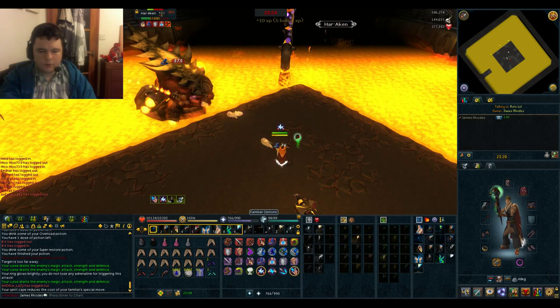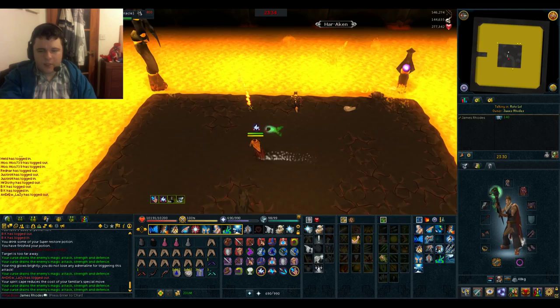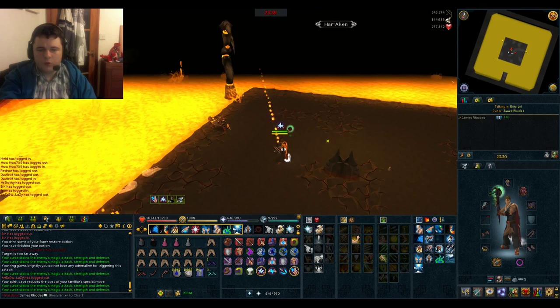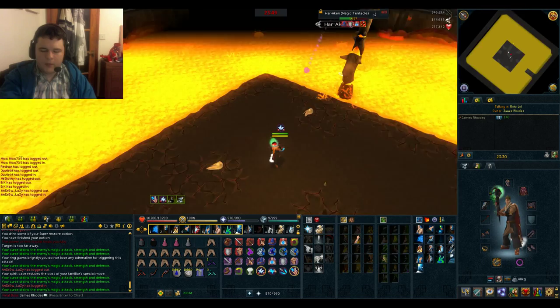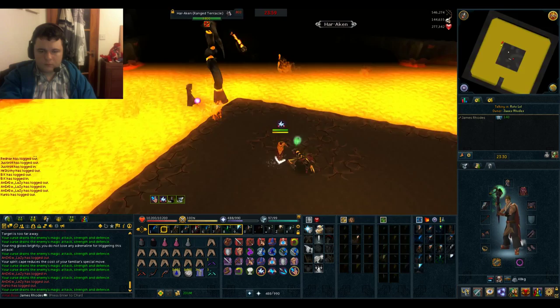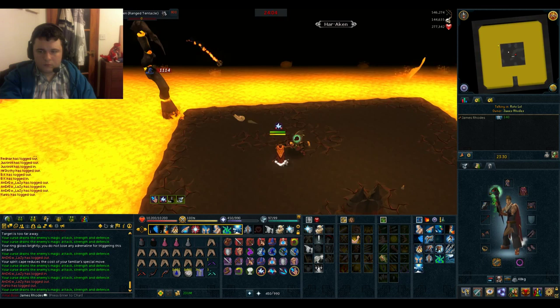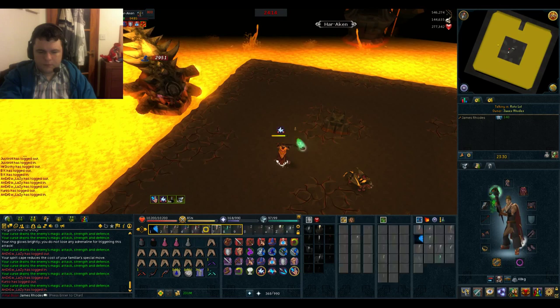He'll dive back under - continue attacking the tentacles until the head reappears. The head will only appear on the east, west, or south side - never the north side. The best thing to do is stand in the middle area. You'll see a yellow dot appear on the minimap further out than the other dots - that's Hierarchan's head and he'll always be central on the platform. There he is again - let's finish him off. All done in 24 minutes - not too bad, could be quicker.